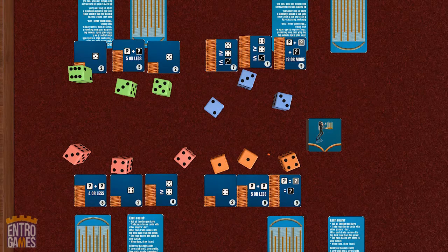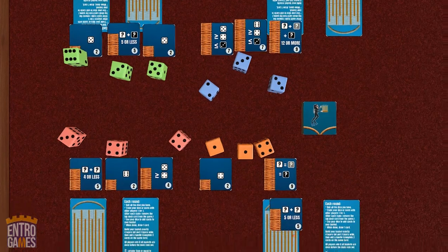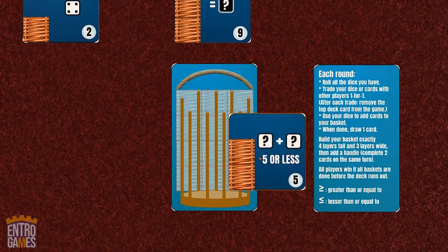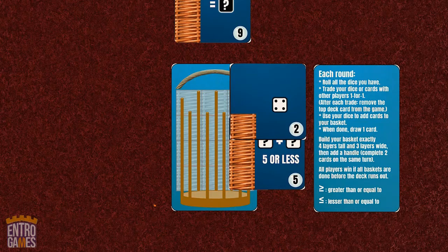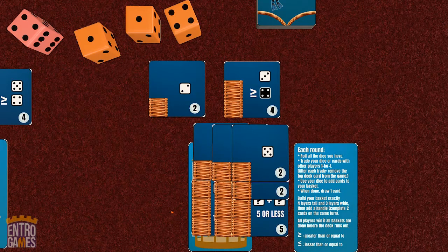So I have a choice to make. I can trade my dice away or my cards away to help other players, or I can choose to assign the dice to the cards I want to complete and put them in my basket — which just means covering up the shaded squares in the basket with the real squares. As I add more cards, I'm going to be overlapping them, the idea being that my basket is exactly four layers tall and exactly three layers wide. If this looks like you're assembling a little puzzle, that's totally intentional — it adds a wrinkle that makes you plan ahead.